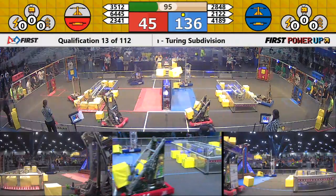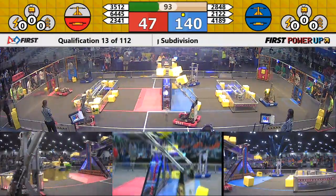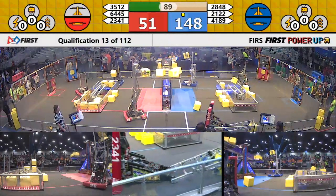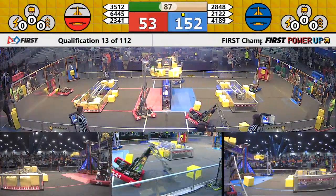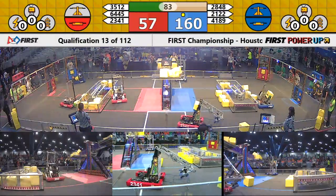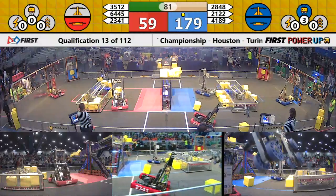Over on the red side of the field, the switch is in control by the Red Alliance. They're getting one point per second by controlling that switch. Over on the blue side, the Blue Alliance owns their switch and they also own the scale.